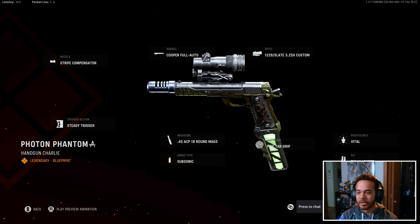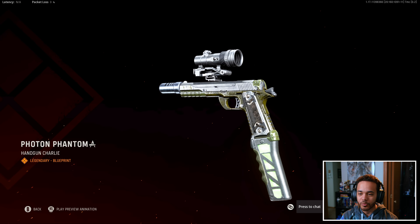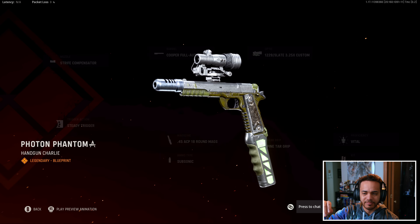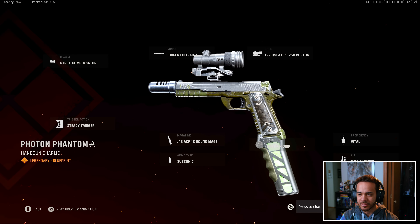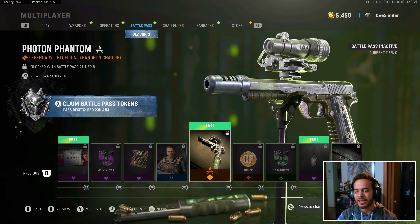Photon Phantom. Man, they made this look so much cooler in the Battle Pass artwork — much more vibrant. It does have the radioactive magazine stuff with the 18-round mags attachment, but it's very dull-looking in-game, not gonna lie.